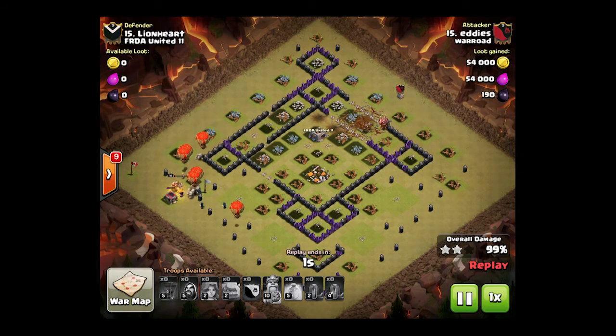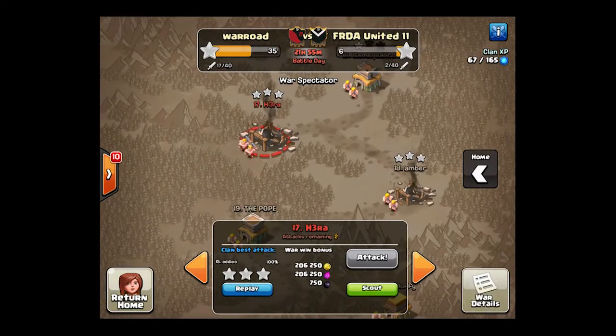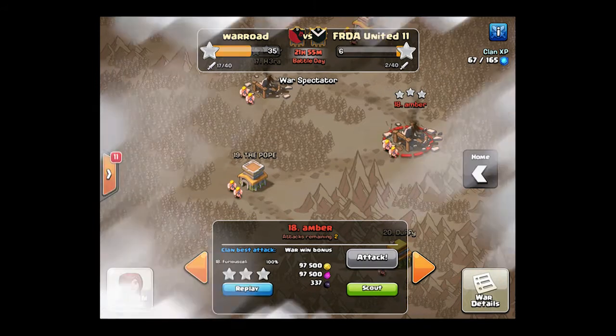The attack strategy, it's going to work. Let's go ahead and look at one more here. The next one is from Furious Kali. Nice job, Eddies — he actually got a six pack. He did the same thing on this base right here. But let's go ahead and look at Furious Kali next.